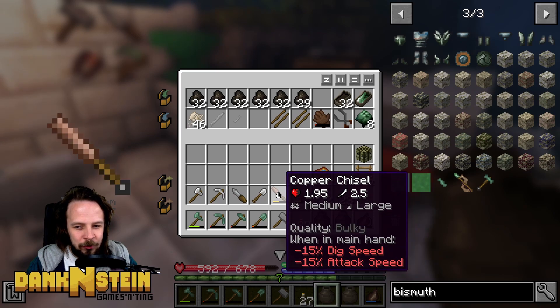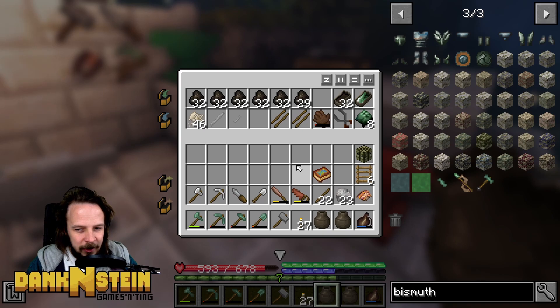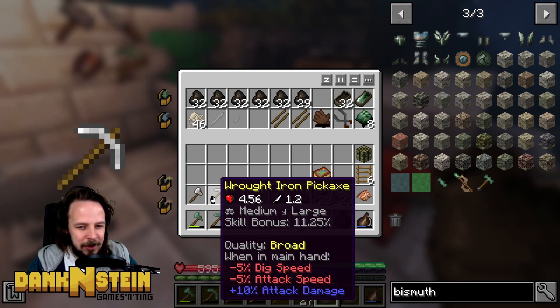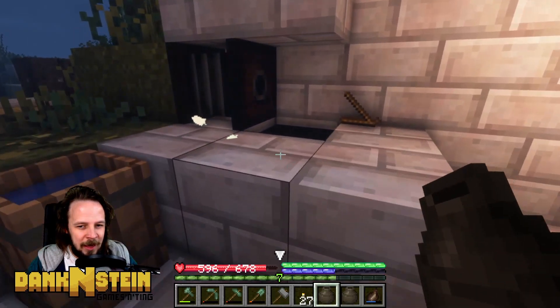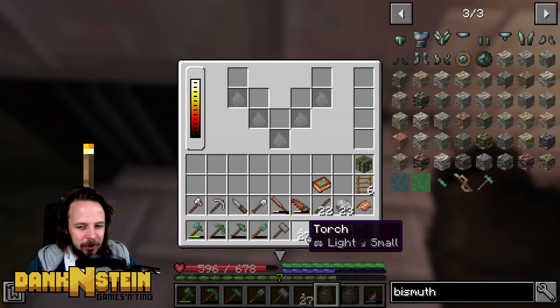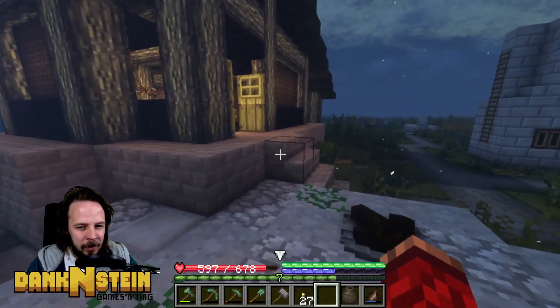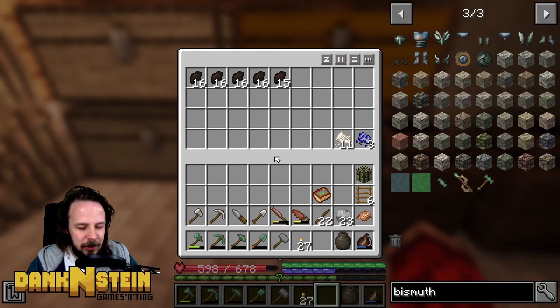We'll make a saw, a chisel, and a couple of pro picks. These are the tools that don't really require speed for breaking blocks — it's really just durability. The tools that require speed and damage and things like that will definitely always use iron, but those ones I think we can get rid of a bit of bismuth with. So let's throw that in there, we're going to get that cooking in a moment.